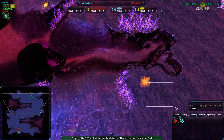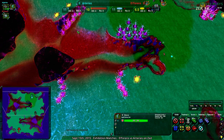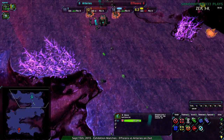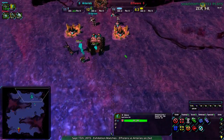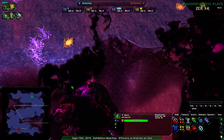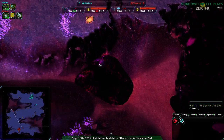Bots can go through this section down here but vehicles cannot — they have no access to the ramps. Bots have perfect access though, they basically have nothing blocking them. But Arteries — I don't think they're going to take advantage of that. It should be something to be taken advantage of, but I don't know if they're going to do that.